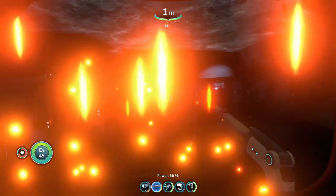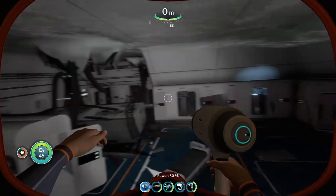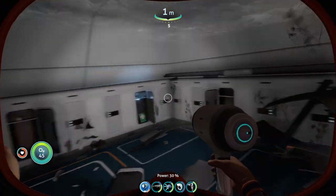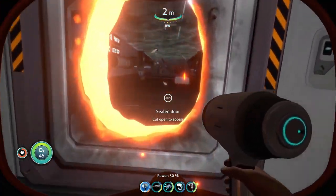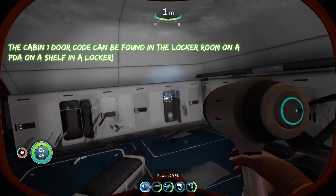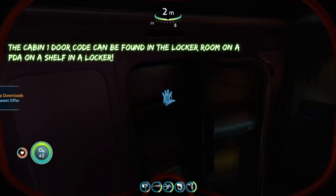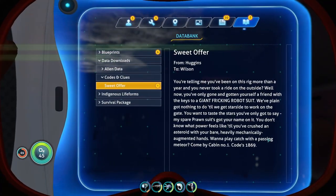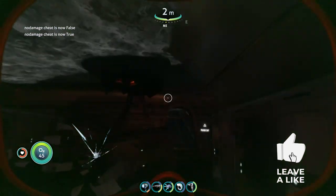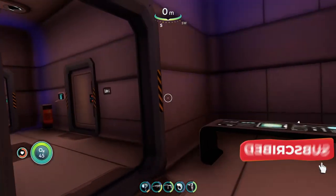For the next door, the cabin one door — to find this door code you're going to go into the locker room, which you can access by going through the laser cutting door. Cut this door open and right here in this locker you're going to see an abandoned PDA, and on this PDA you're going to see the code for the cabin one door.